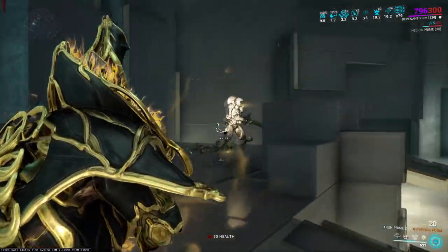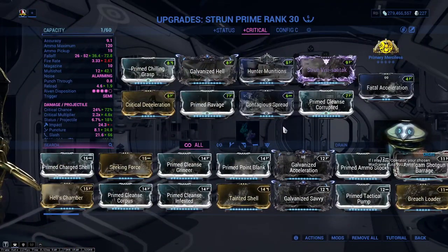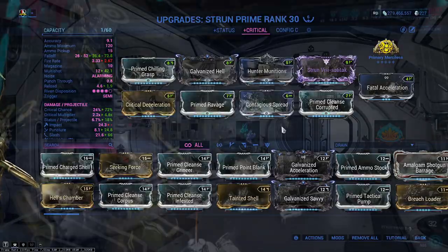What about the critical build? If you put the typical Hunter Munitions critical build on this shotgun, you're going to absolutely melt enemies in basically the same fashion. I'll leave a quick build on screen if you want to try it. Ultimately, I have too many Hunter Munitions builds already and I fancied a change, but both builds work and are good for endgame content — you choose which you want.